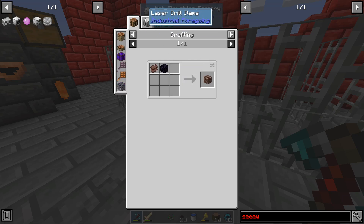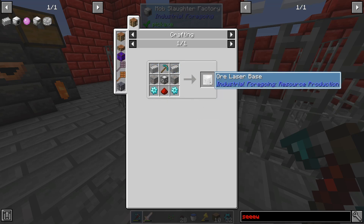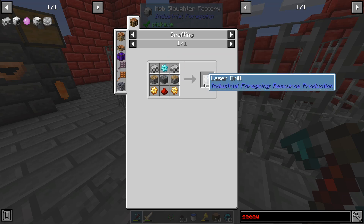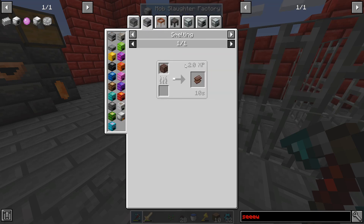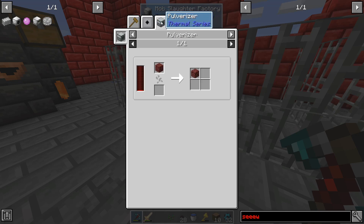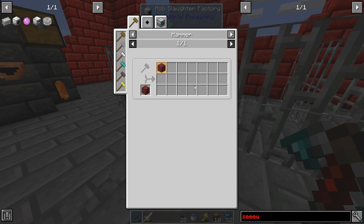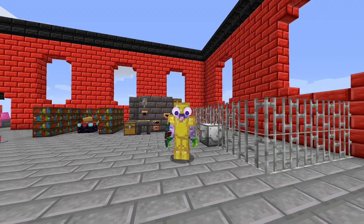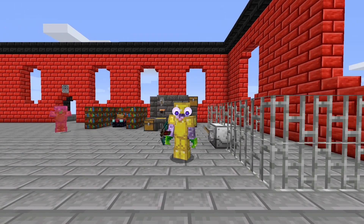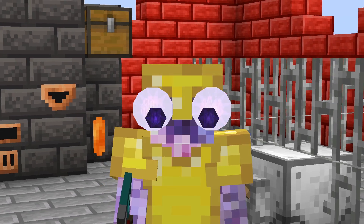I think the only way for us to get netherite, if we don't go down the laser drill route — which needs the netherite first — is just one base to make four of them, probably not too bad. But we're not quite there yet, and it's a 0.8% chance — that's pretty bad. I don't know if there's a better way to do this, but hey, that's next episode's problem. Thanks for watching; come back next time for more Industrial Foregoing so we can get some netherite. See ya in the next one!